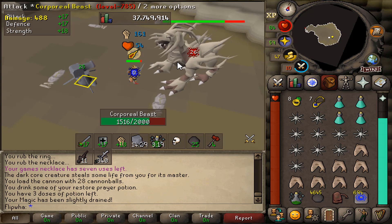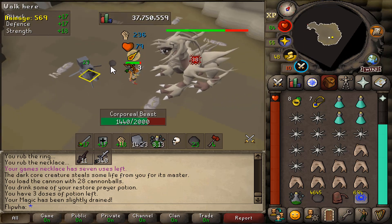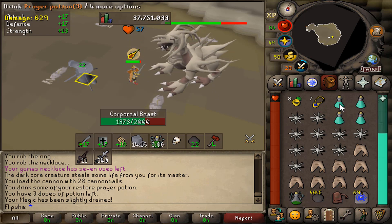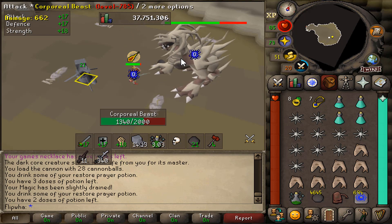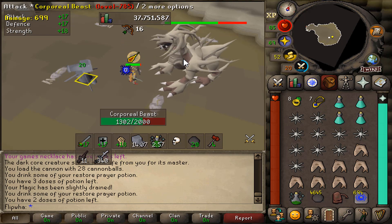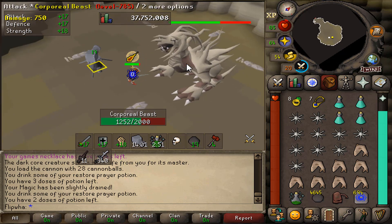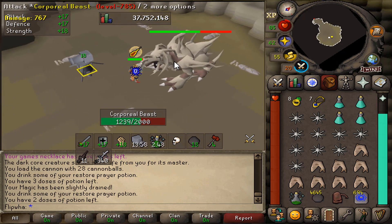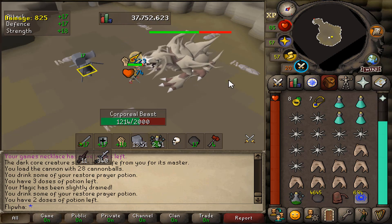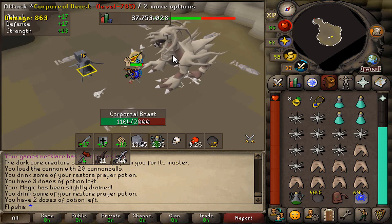A lot of gold comes from Onyx bolt tip drops - they add up very quickly and aren't too common to get. You also get a drop of 200 cannonballs fairly commonly, which adds up too. If you want to know how much money you can make from this, I have a video on the channel where I did 10 hours of corp on this med level character and tracked all the loot.